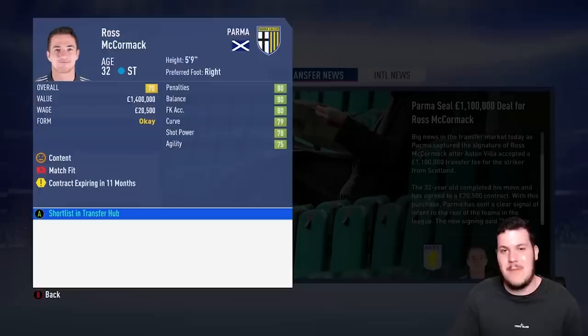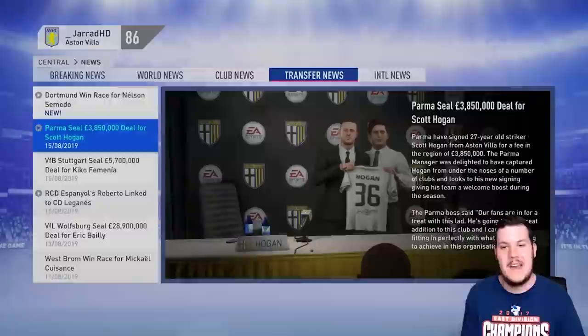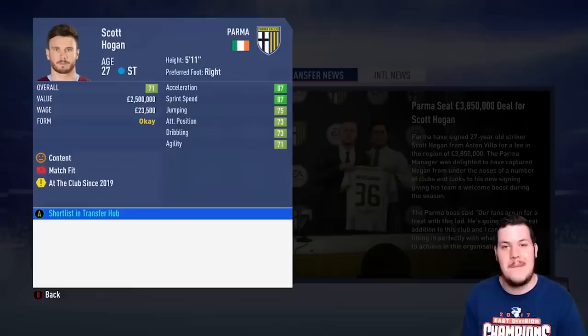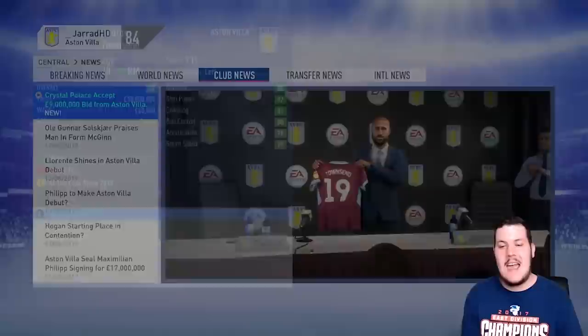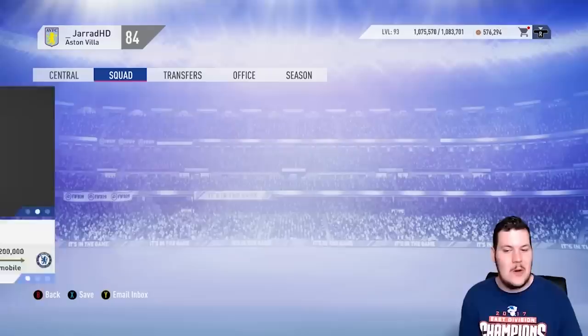Ross McCormack is off for a holiday in Italy — to Parma for £1.1 million. Scott Hogan, the Irishman, is also headed to Parma for £3.85 million, linking up with McCormack. Andros Townsend coming across from Crystal Palace — a massive pickup for us. That's going to conclude the opening transfer window for life in the Premier League, for season two: Llorente, Philipp and Townsend in; McCormack and Hogan out.